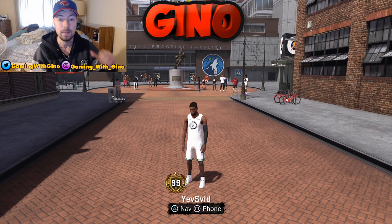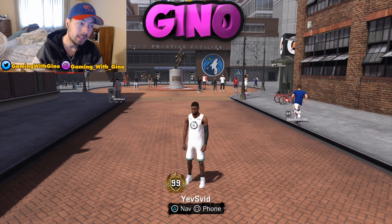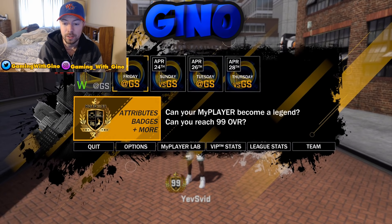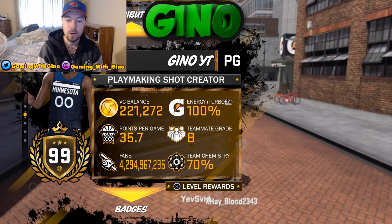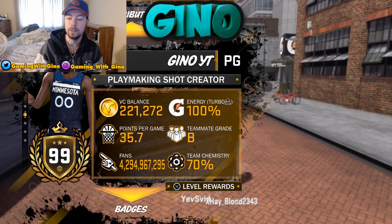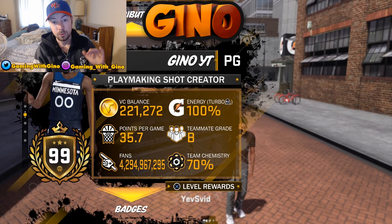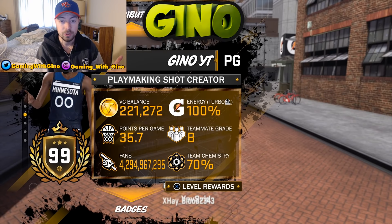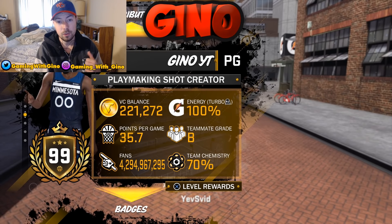You guys definitely want to know what animations I'm using so I'm going to show you guys in this video. There's my player right there — 99 overall Playmaking Shot Creator. I hit 99 overall January 2nd. I'm going to show you guys what animations I use and tell you what I think the best are. Obviously you can mix and match whichever ones you enjoy and work for you.